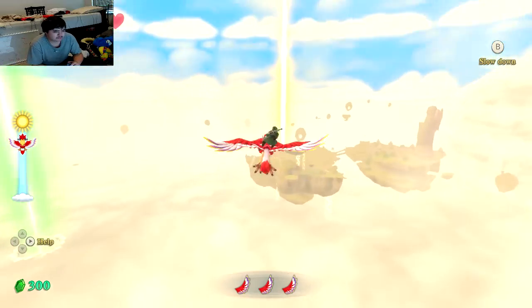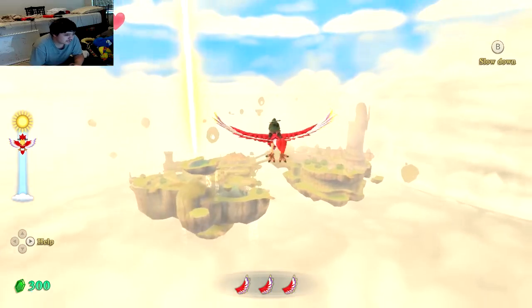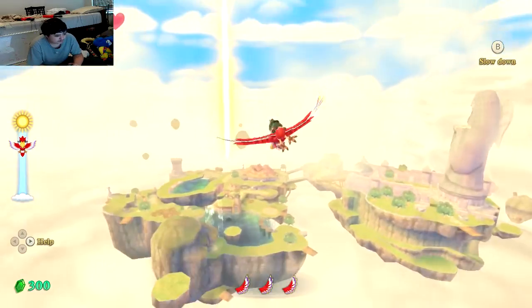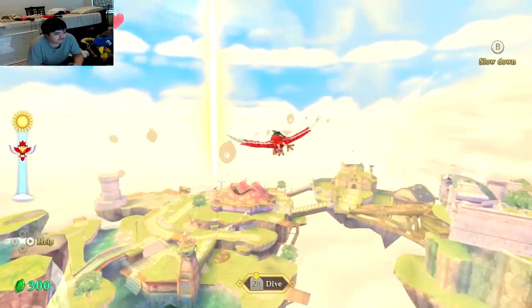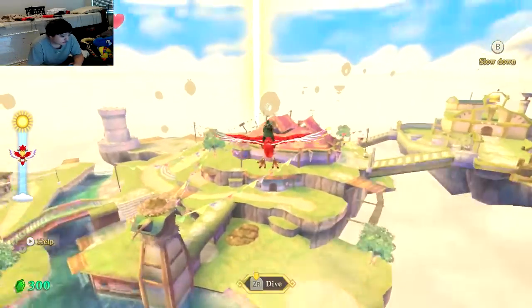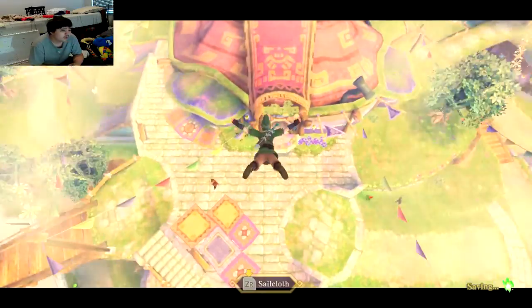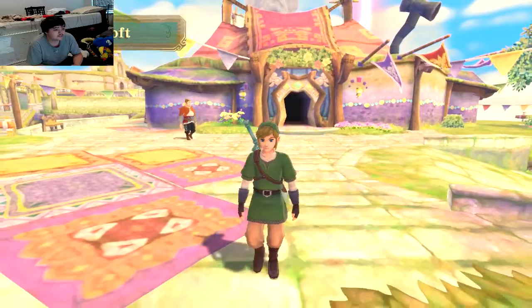Actually, I was showing this game to my mother a few days back, and she's having fun with it. She's having a good time, but she gets lost in the Bazaar really easily — which, in all honesty, I don't blame her. Skyloft can be a really tricky place to navigate. Also, that's right in front of the Bazaar, right? Let me see — is Beetle right above me?